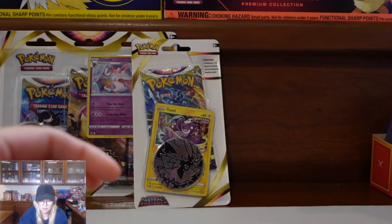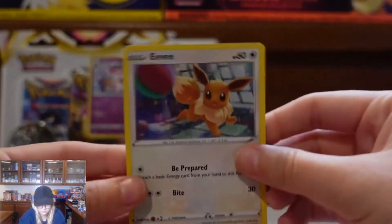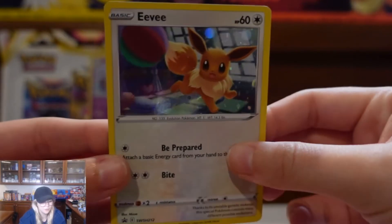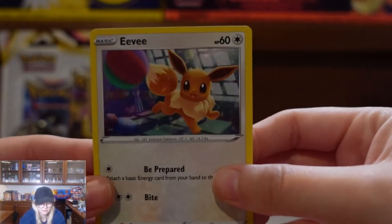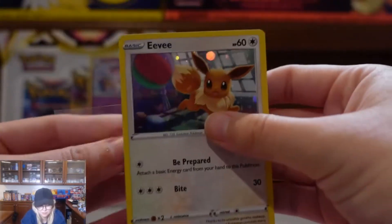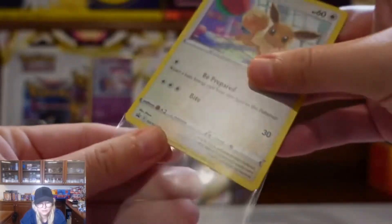Here is our promo card. It's very cute, I like it. Little details with the little bubble-looking things in the back. I like that one — it's very playful and cute. It's a good card.